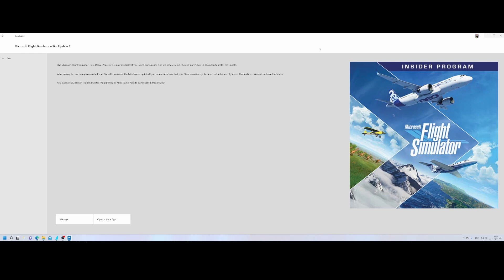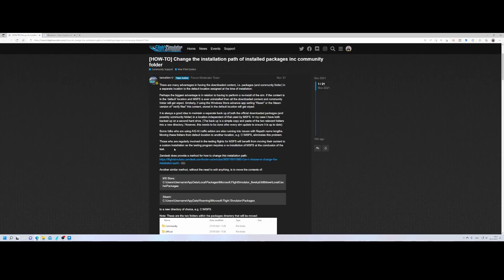So how to leave the beta program — that's the first thing we're going to look at. But prior to that, let me show you what you can do to avoid a complete reinstallation. On this page there's a nice description of how you can move the packages directory to a different folder, because that's one of the methods to prevent needing to completely reinstall Flight Simulator.